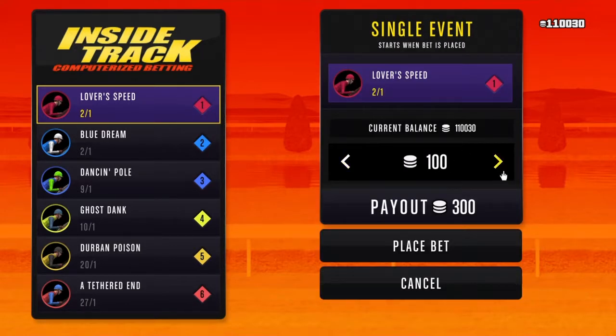So I'll show you guys. What you want to do is max your bet out. Sometimes it'll be like thirty thousand, sometimes it'll be fifty thousand — it just depends, but that's even better for you. So you max your bet out, place it on the number one person, and place the bet.